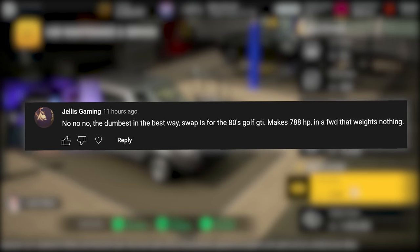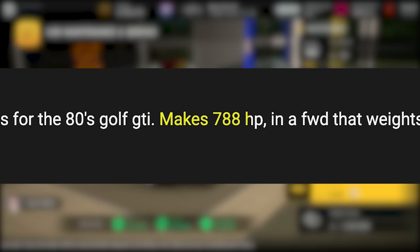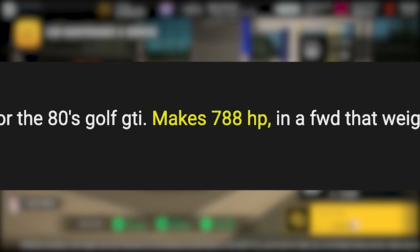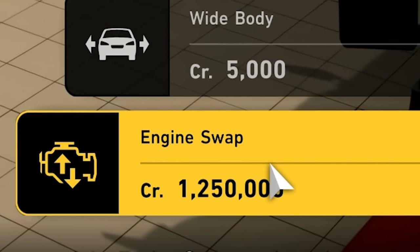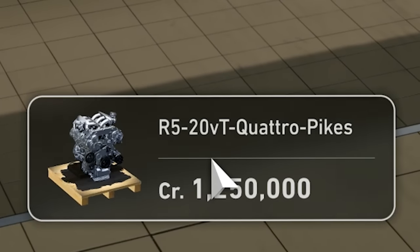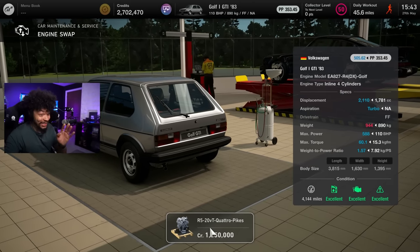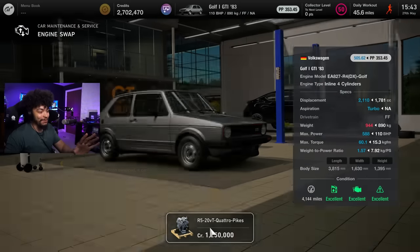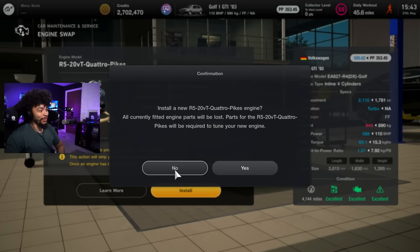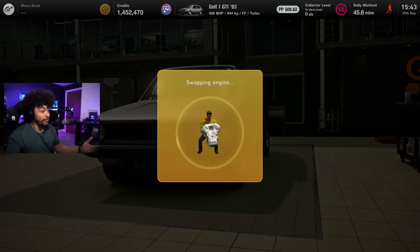Jealous Gaming said: the dumbest, in the best way, is this car right here making 788 horsepower. It has a 1.25... it's going to cost me a lot more by the end of it, but the Quattro bike's peak engine. What? From the go — 588 horsepower. Let's plop this in. That is ridiculous, I didn't know what that was going to come from.